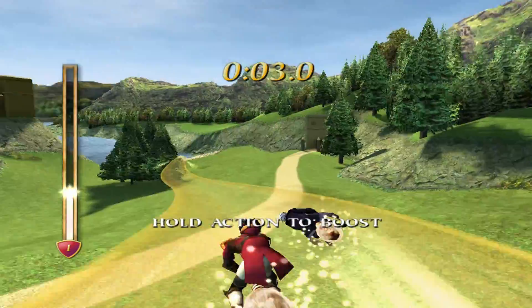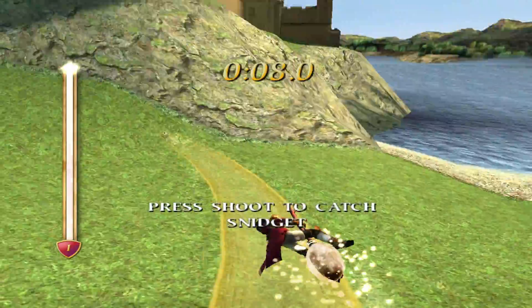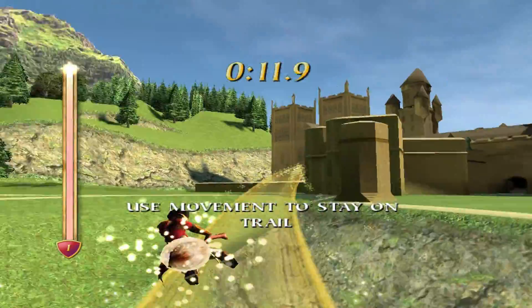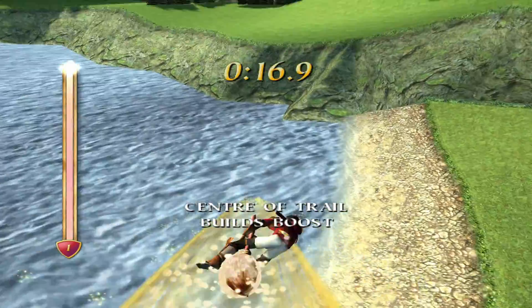You'll see that Potter must follow in the slipstream of my broom as we pursue the golden Snitch. This is so that he can accumulate enough power to boost himself into position and therefore catch the Snitch. Once Potter has enough boost, I will peel off and leave grabbing the Snitch to him.